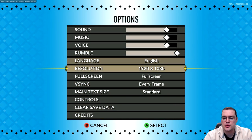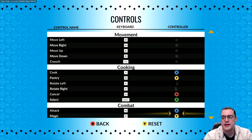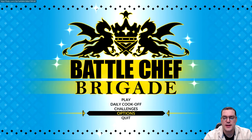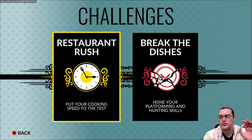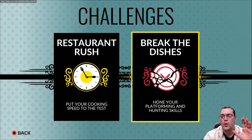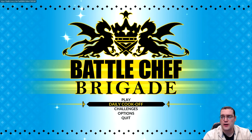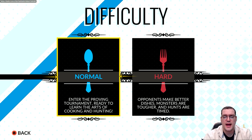There aren't too many options to tweak, but one key one I'm thrilled to see is that the controller layout can be customized to your liking. Challenges let you do Restaurant Rush, which is just the cooking portion for fun, or Break the Dishes, which is the combat and platforming portion. There's also a Daily Cook Off that adds longevity to the title.